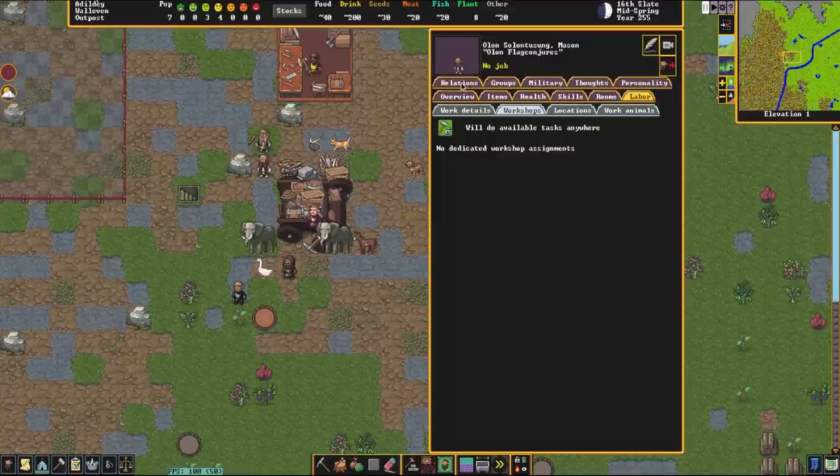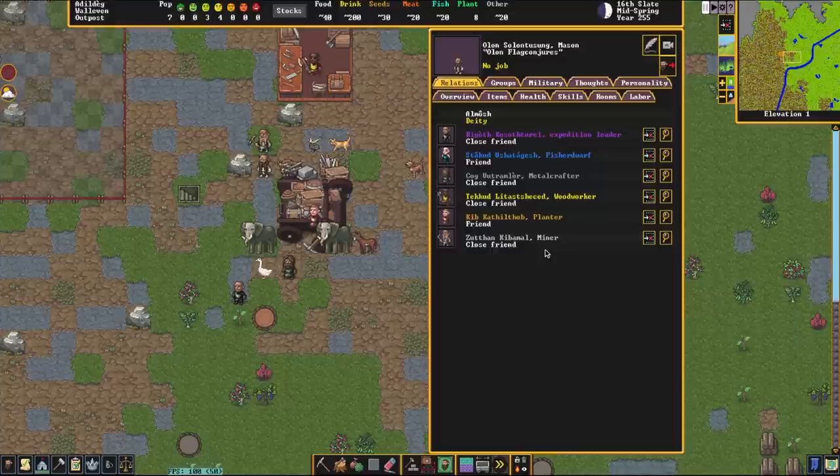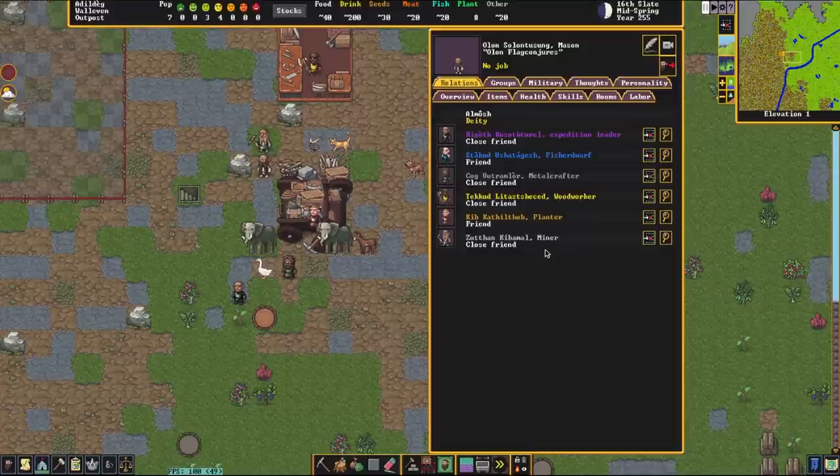Relations is a lot of fun as well. Because this is a brand new fortress we don't have a wide variety of relations. However, when you embark on a brand new fortress, your first starting seven dwarves are essentially snapped into existence by the game. When you get more migrants, you'll actually see their family trees and where they came from. Something really fun is finding a dwarf who has 18 lovers all from different factions — what are they doing, just going around and abandoning them for new fortresses?